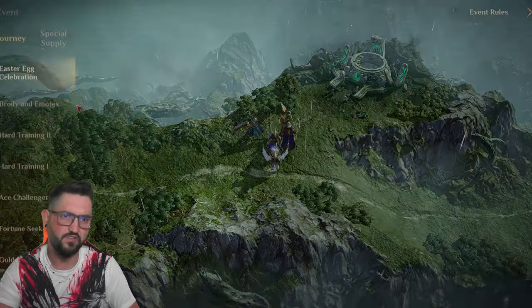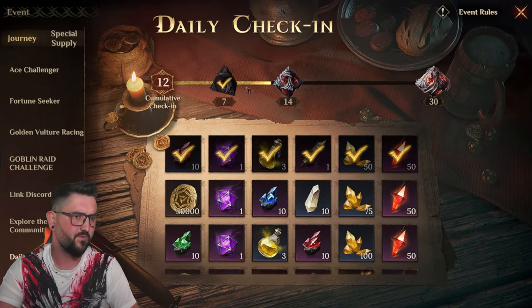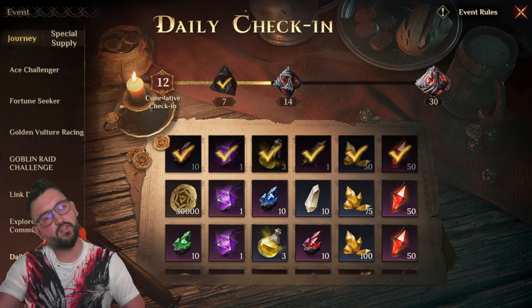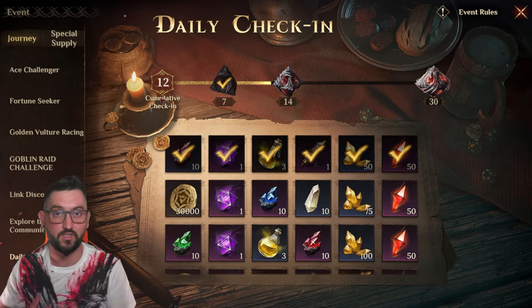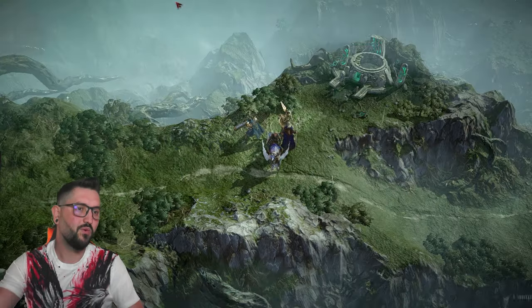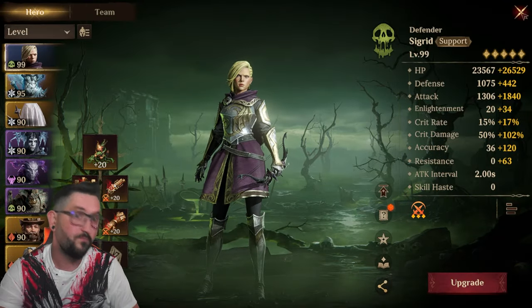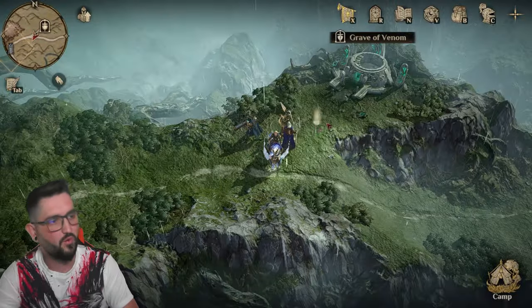We are currently on Day 12, so we are almost two weeks in. Basically by the time we get to about two weeks, the five-star unlock happens. Today was the time we hit level 28, and that allowed us to start upgrading people to five star, which obviously gives us a massive stat boost.